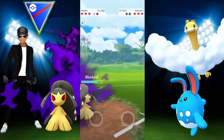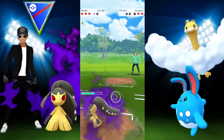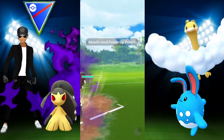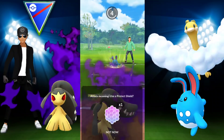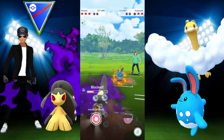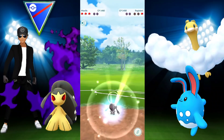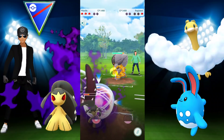Devastating damage with Fire Fang! We shield regardless since Sludge Wave or Sludge Bomb is neutral damage because we're part Fairy, and Frenzy Plant is not very effective but still hurts Mawile. Their Azumarill comes in — Mawile is just tearing into them. I decide to shield up seeing I've built up so much attack, keeping the momentum going, and we're able to take it out.